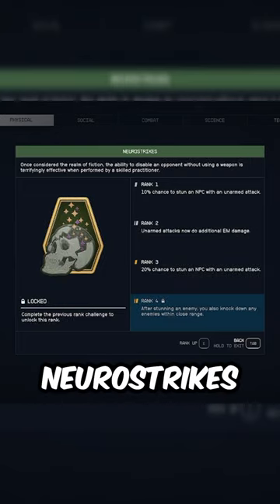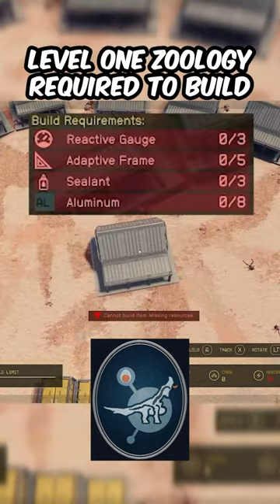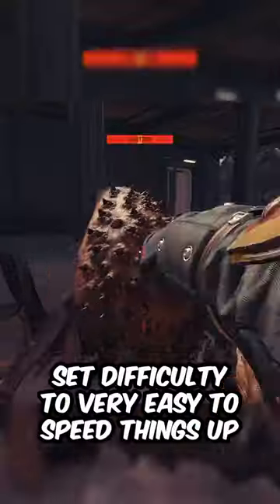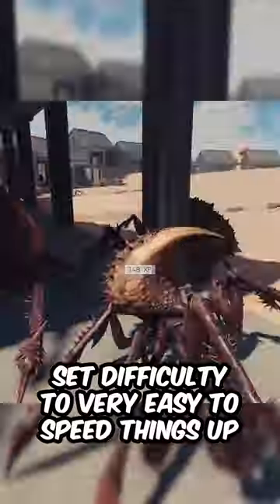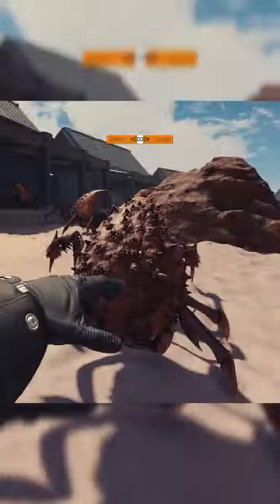The fastest way to level boxing and neuro strikes in Starfield is at an outpost. Creatures that spawn from animal husbandry facilities don't fight back, which means you can farm unarmed damage and stuns for free. Simply scan any creature to 100%, build a facility, and start punching.